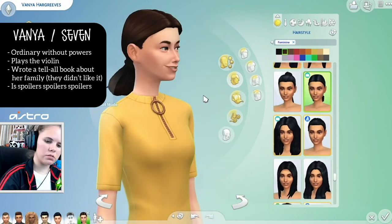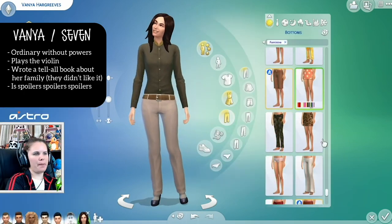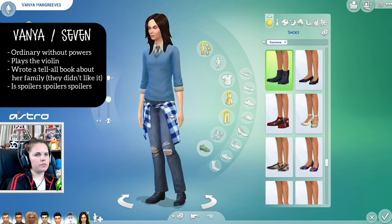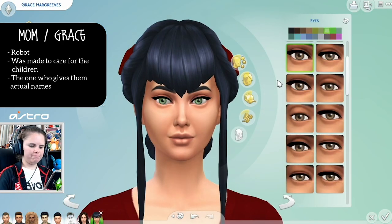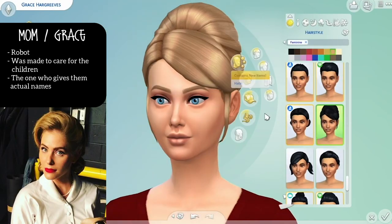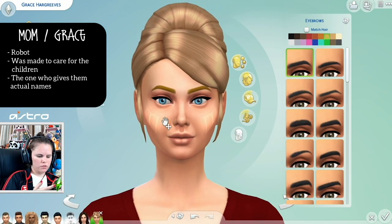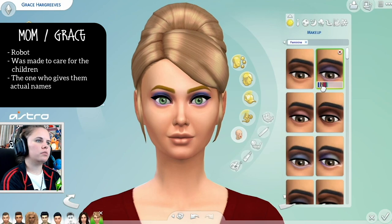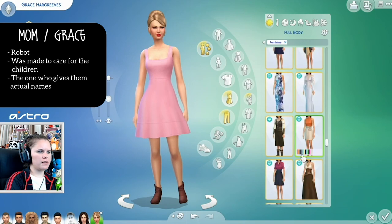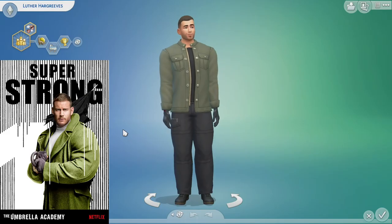This is Vanya. How the hell are you supposed to recreate Ellen Page in The Sims, right? But I tried to do it as close as possible. I also didn't like how I ended up dressing her and I do change it for the final reveal. Then of course I've got to do Grace, because I have eight slots in the household. If we're going to do this housewives vibe, we're going to have to do Grace rather than Pogo - I couldn't exactly do Pogo, right? I wouldn't want to do original Hargreaves either because Grace is just so much more of a fun character with more options and availability in The Sims. So this is my look at Mom.